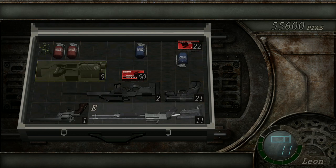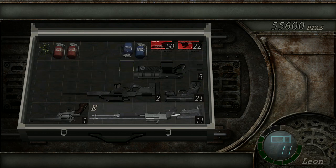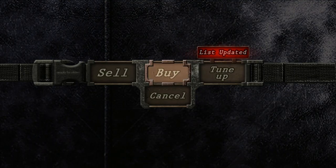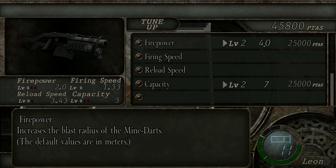It's actually pretty small and compact - I like that. Let me sort out the inventory. I'm kind of wondering if you can put grenades in it - I really doubt it. Let's tune it up. Firepower increases the blast radius - okay, I thought for a moment it meant the power of it.